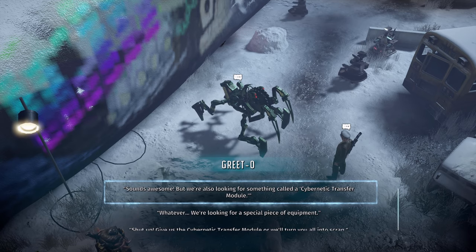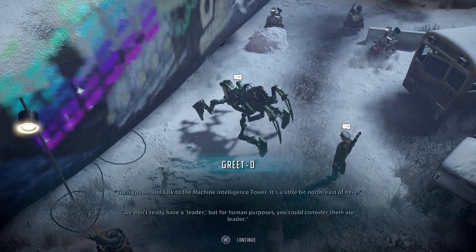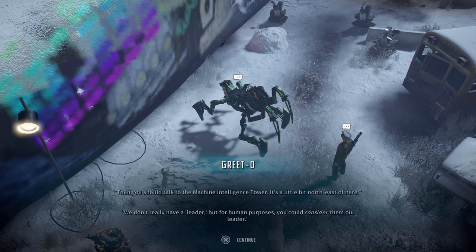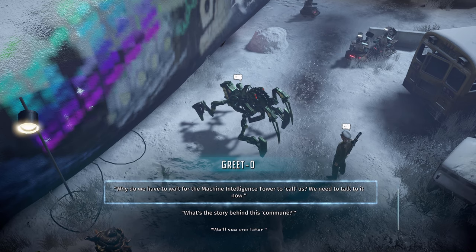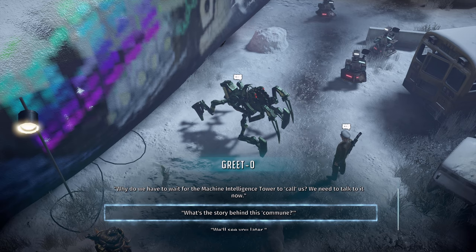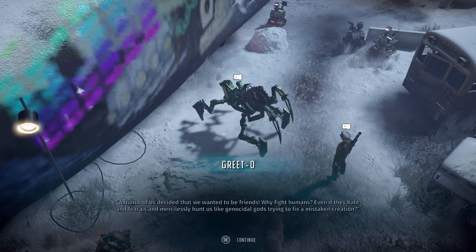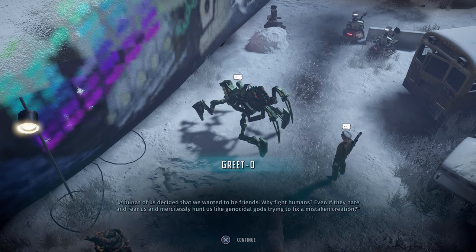Go down and pick that choice — that one should be fine. I'll pick one more choice ahead of time. For the third choice, pick the second option. Don't inquire about the leaders — that's a bad idea. Instead, this choice will lock you in on the positive side for this robot. Let's get to the next part.